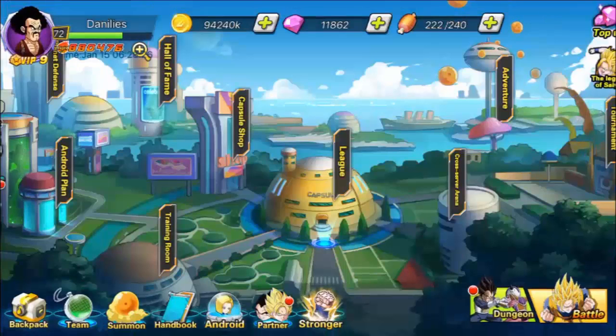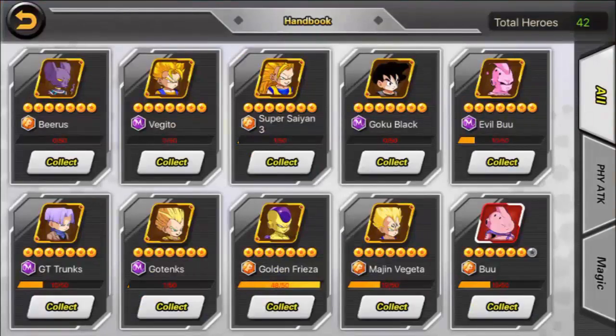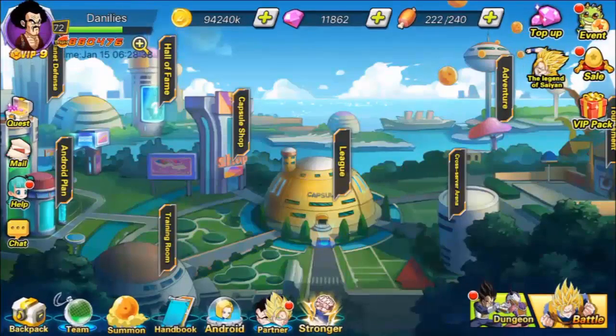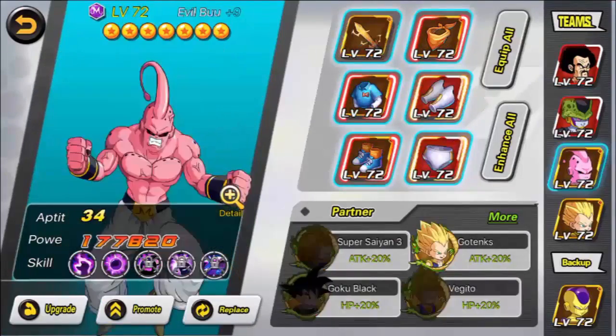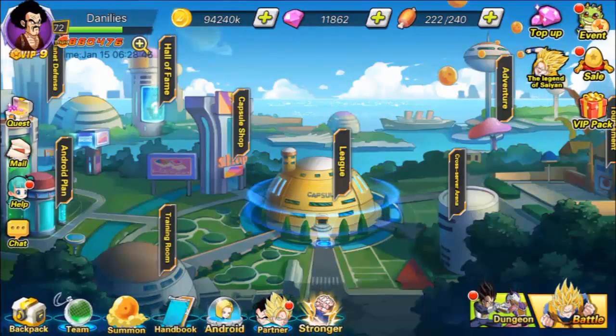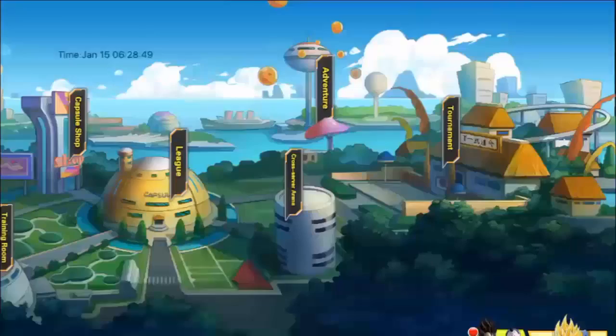To make it easier for everyone I've decided to make a second account which is a lower level so that people who aren't as advanced in the game can get a better understanding. I did this because now that I'm level 72 I've completed all the events and all the tasks that you receive when you first start the game, so you can visually see what I'm talking about.